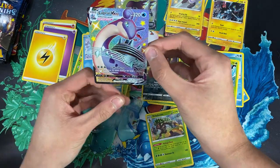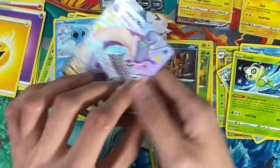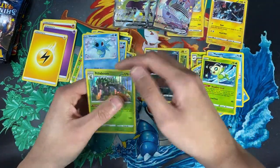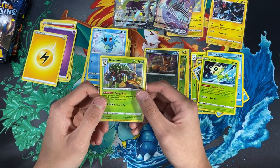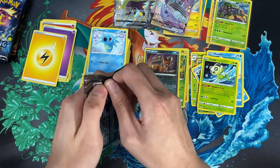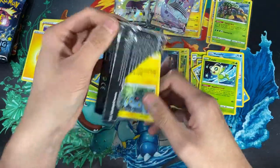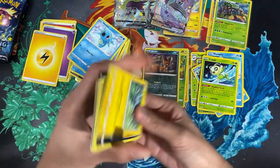Wow, a Lapras V-Max — this is such an amazing card! We are getting insane pulls! A V-Max Lapras — for the next six packs I'm guessing we're not gonna get any more V-Maxes. Looking back, from my ETB last video I got a Forward Trainer. I feel like the tins are outperforming the ETB. I'll take any Shining Fates I can get right now because you can barely find them anywhere.